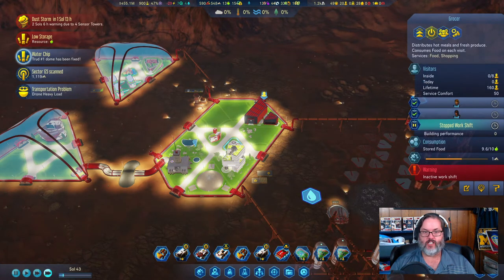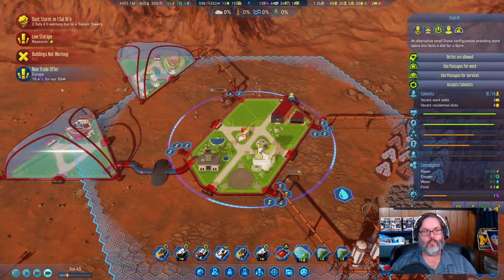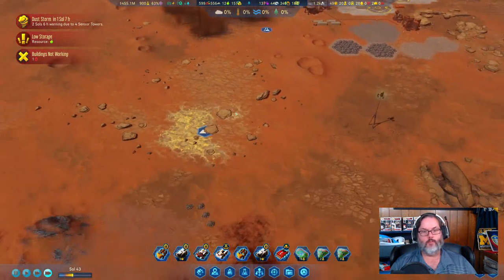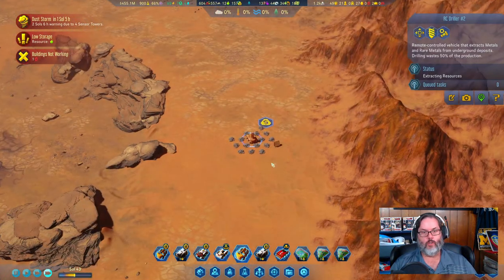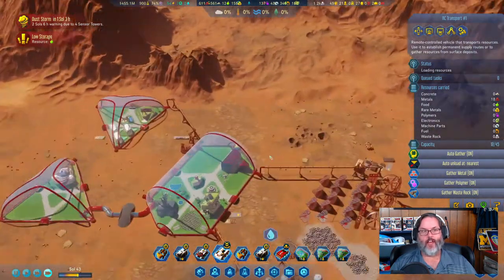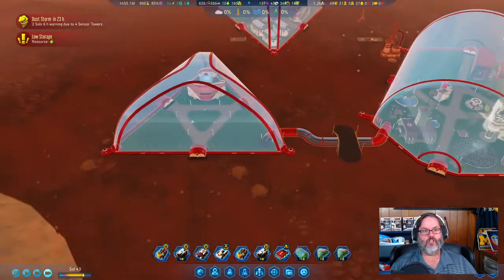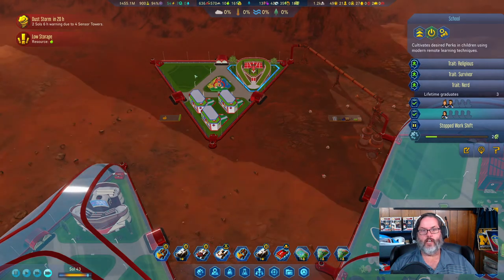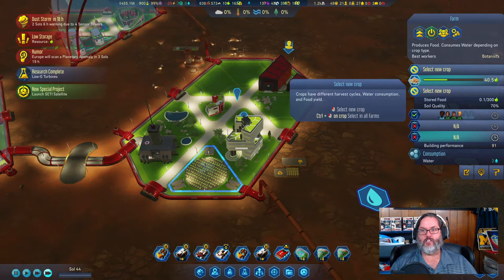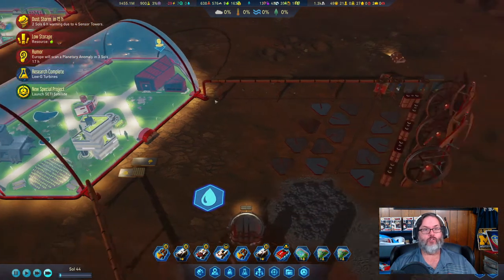We actually have some specialists — that's awesome! There's a machine parts factory offer but it's hard to work — I'm going to reject that one. We don't have the people. There's a dust storm coming in, luxury and shopping. We don't have a ton of school-age kids — only three in there, which is good. With the botanists we are now generating a little more food even with fewer people.